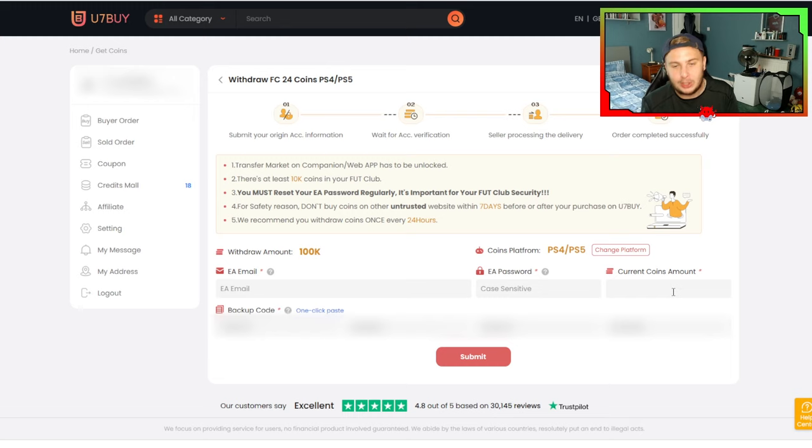Remember, this is where you put your current coins amount in — that is very, very vital that you know this before you press Submit. Make sure you do not be logged in to your Ultimate Team account on console or the web app when you press Submit.